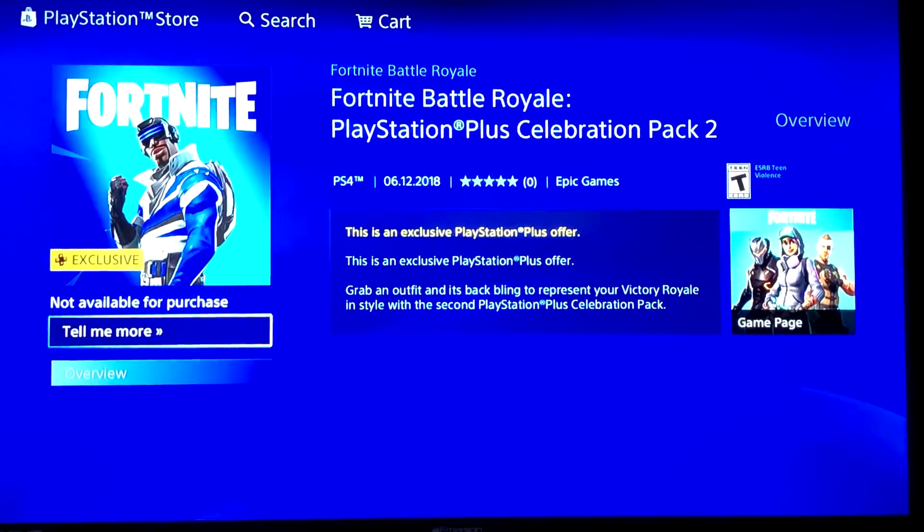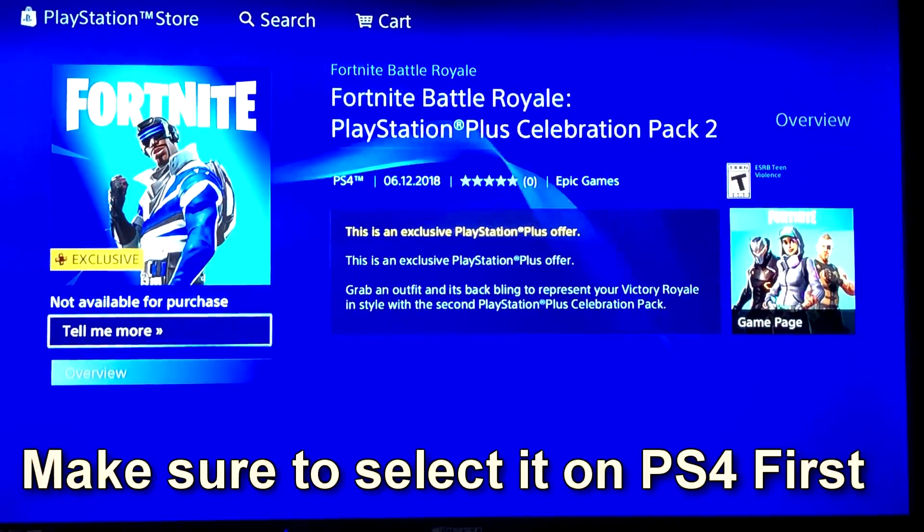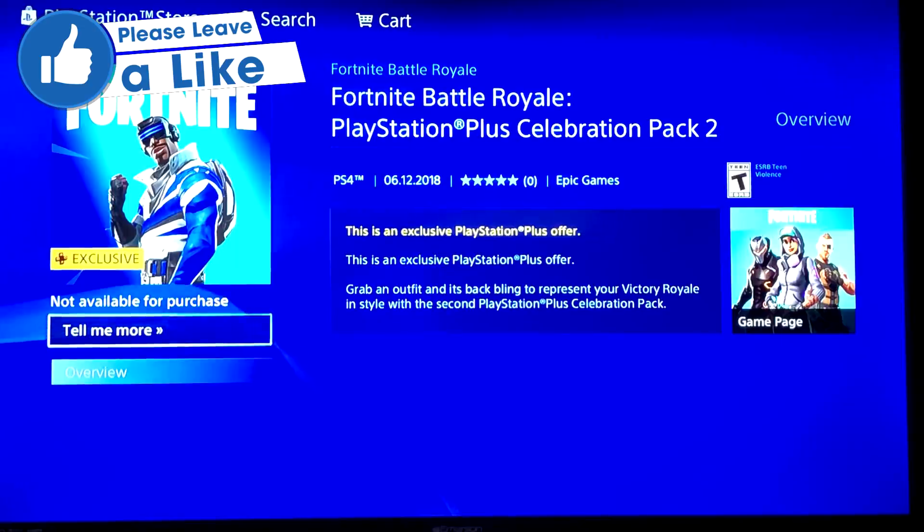All we have to do is choose Download — so let's go ahead and download him, and boom, there we go, we got him. If you're in the middle of a game you can still do this, but it's not going to show up until you restart Fortnite. If you have a PS4 and also a computer, do this on the PlayStation first, then log into the computer and you'll have it there as well, as long as it's the same Epic account.